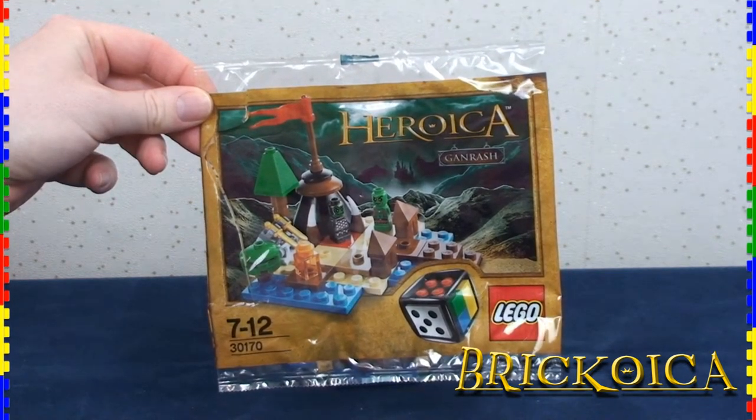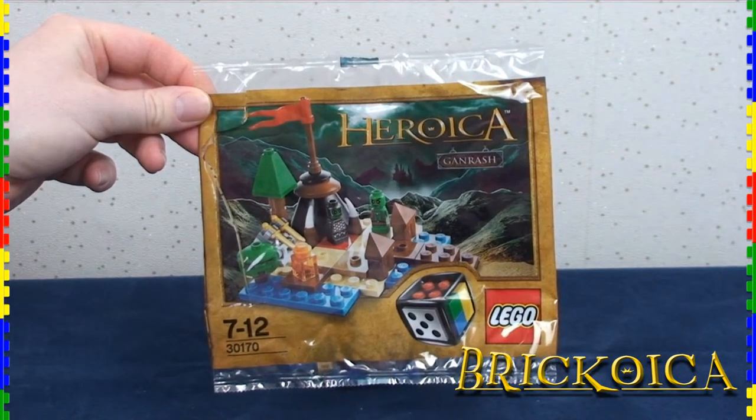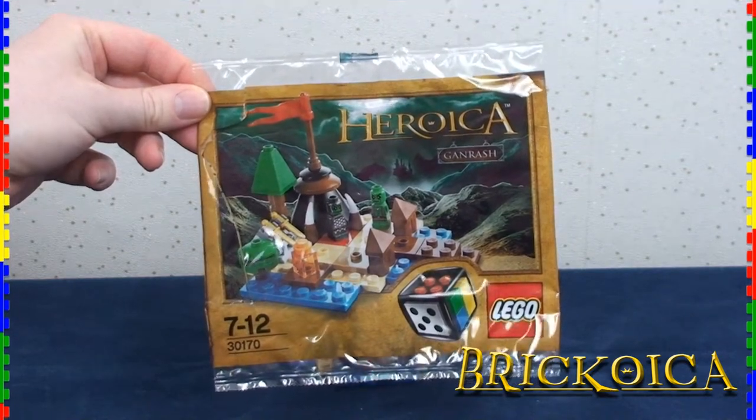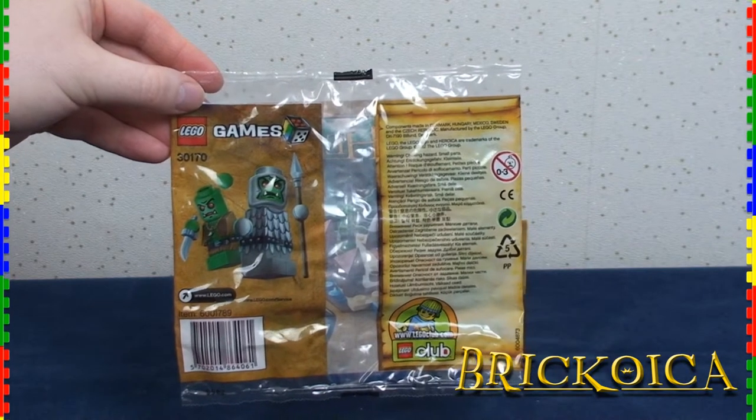It comes in a small poly bag, with the front taken up with the picture of the completed set, featuring a painted rendition of the Heroica landscape as a backdrop. The rear of the bag features artwork depicting the two goblin types included within.